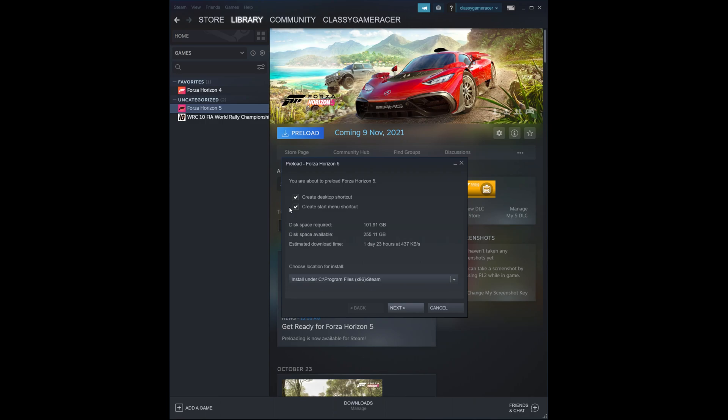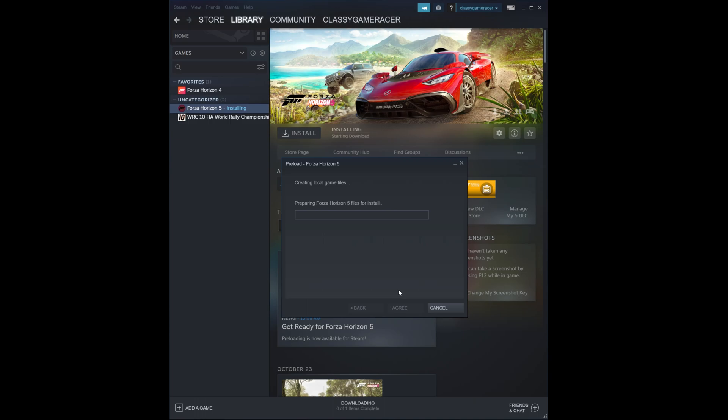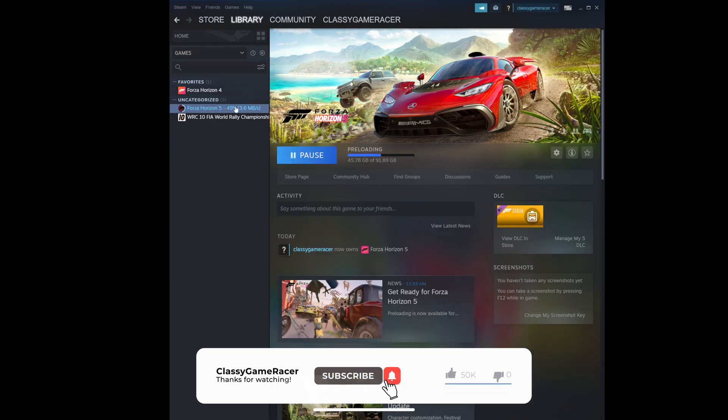You will see a preload installer window pop up. Leave the default settings checked if you want to create a desktop shortcut and start menu shortcut. It shows the disk space required and the estimated download time, which varies based on your internet connection speed. Click 'Next,' then click 'I Agree.' Wait for a while and you shall see a message: Steam is now preloading Forza Horizon 5. Once the game is released, the content will be unlocked and the game is ready to play. Click 'Finish' and wait patiently. You should see the download speed on the left, and the progress bar in the middle shows the preloading is in progress.